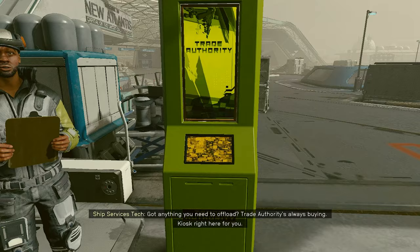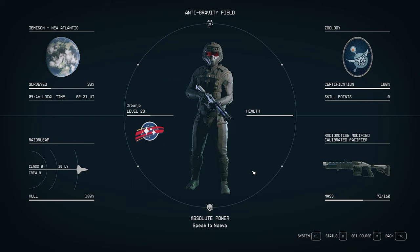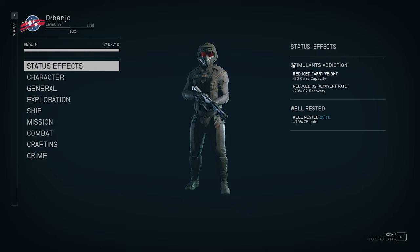On the topic of sleeping: open your character menu, press B, and check Status. Sleeping gives you a Well Rested buff — 10% XP gain for around 25 minutes. You only need to sleep one hour to get it. Stack this with an XP buff food for a combined 12% XP boost you can keep running nonstop.